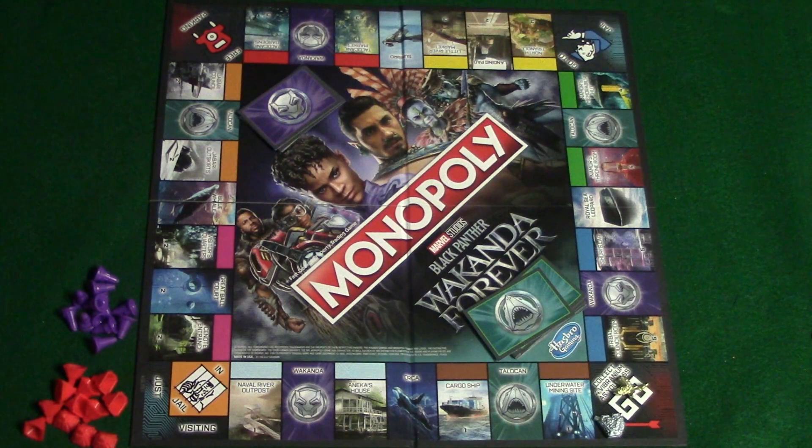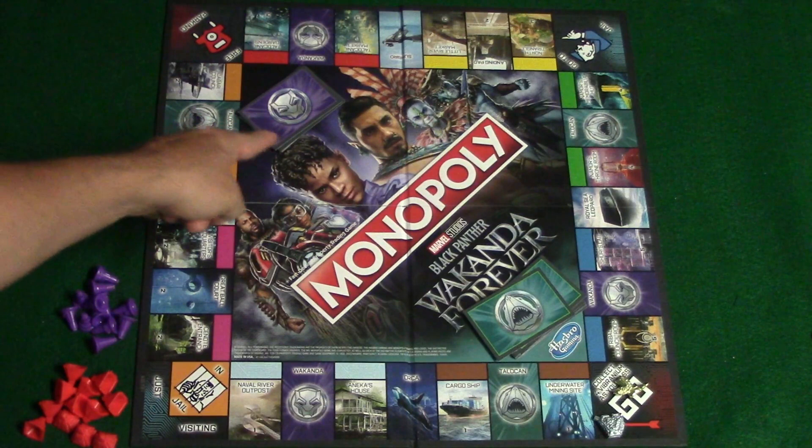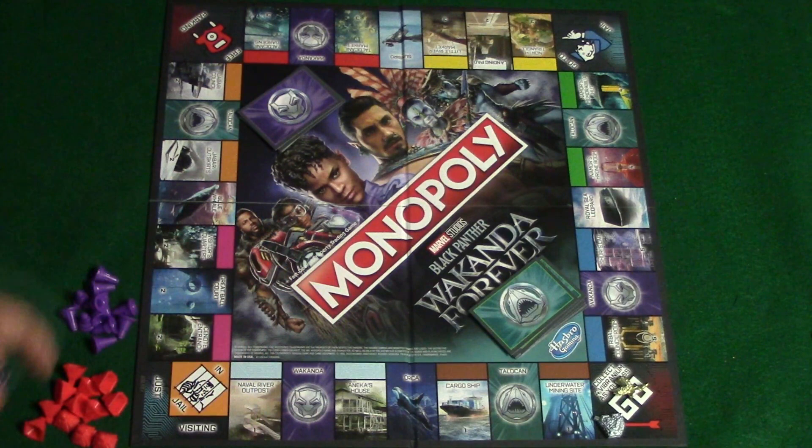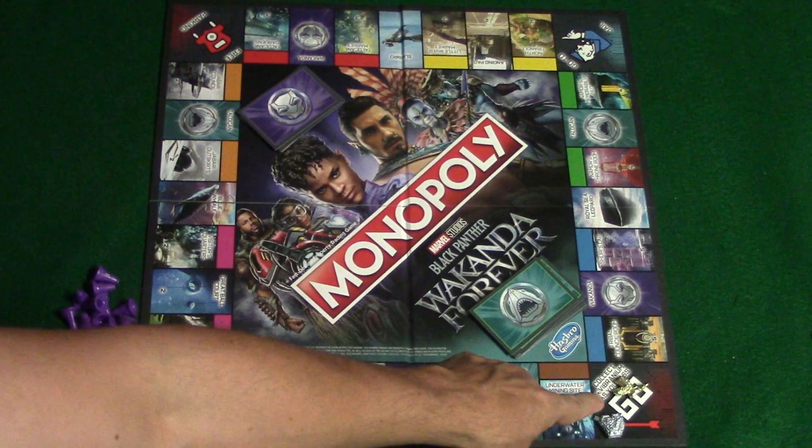If you land on the Go to Jail space, you're going to go to jail. If you wish to get out of jail, you can pay one vibranium at the start of your next turn, then roll and move as normal. You can use a get out of jail free card, which you'll get from either the Wakandan or the Talokan deck. Or you can try to roll a six within three turns. If you succeed, you get out for free and move six spaces. If not, you'll pay one vibranium and move the number you rolled.